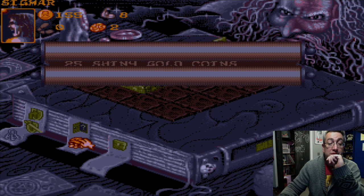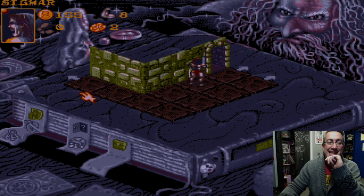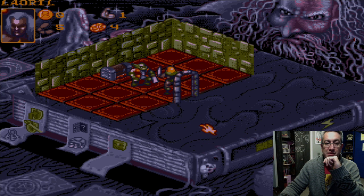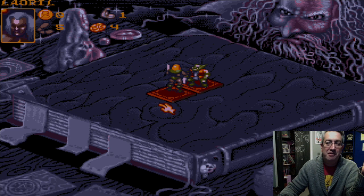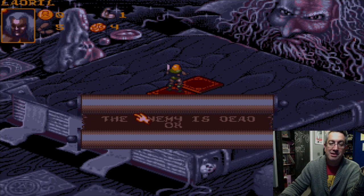I'm on search for treasure — 25 shiny gold coins. Excellent. Sponge is happy. So we've got ourselves — we're gonna go ahead and attack the orc. Yes, you have survived, James — I'm not sure how that happened. Thank goodness. The enemy is dead.